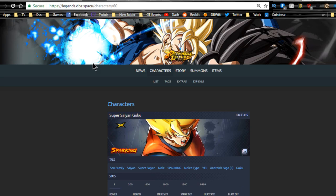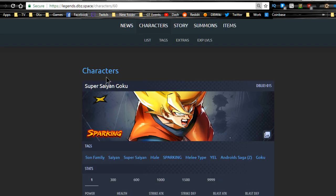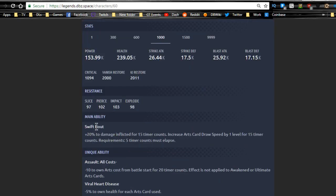Let's look at Super Saiyan Goku. Zooming in on level 1000, his overall power level is around 154,000. His health is decent, strike attack is 26,000, strike defense is 17,000, blast attack is 25,000 — so he's kind of well-rounded in terms of blast and strike attacks. He looks more like a hybrid unit. His main ability gives plus twenty to damage inflicted for fifteen timer counts and increases card arts draw speed by one level for fifteen timer counts.